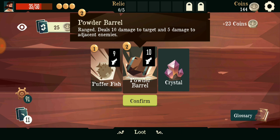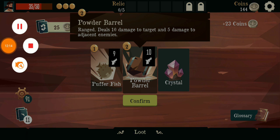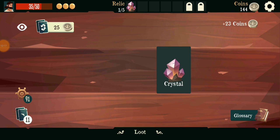Do ten damage to a target and five... so it's pretty much like a splash damage type of card. We've got plenty of time, let's take this. I want to take the relic.